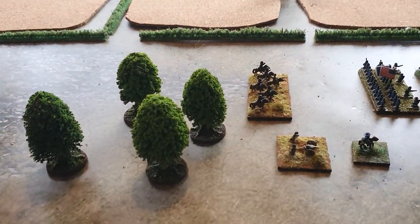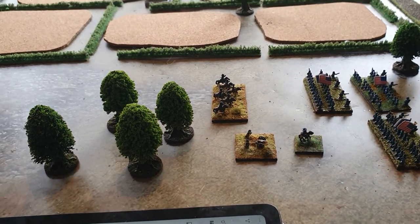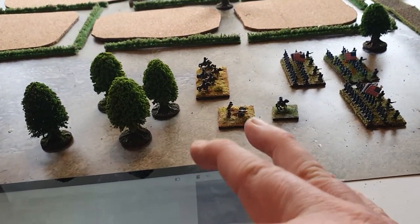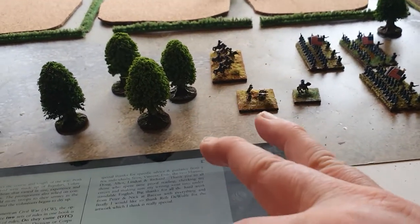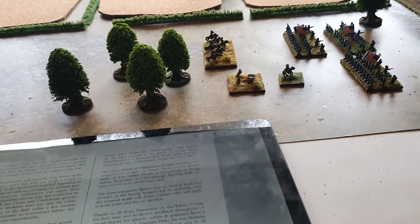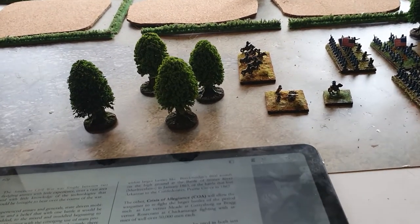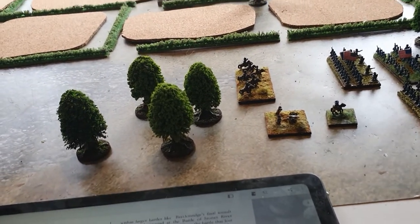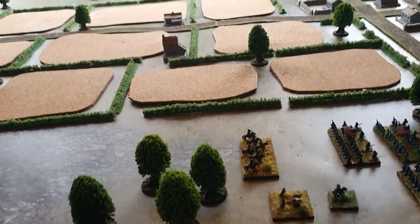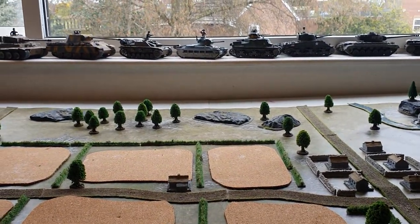This isn't a particularly complex set of rules and it actually comes in two forms. You can use what's called the Omni-came, which will allow you to fight divisional core-sized actions for small engagements — which is what we're going to be looking at in this series of videos — or you can use the Crisis of Allegiance, which allows you to fight much bigger, army-size conflicts.